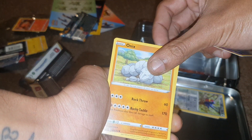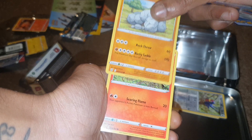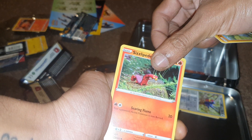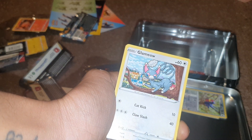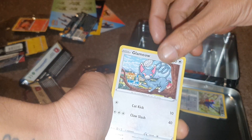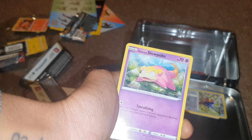It's Onix with 110 health points, being a Fighting-type Pokémon. Then we have a Fire-type Pokémon with a move of Searing Flame — it's Sizzlipede with 70 health points and a Pokédex entry of 850. Followed up by a Normal-type Pokémon with moves of Claw Slash and Cat Kick — it's Glameow with a Pokédex entry of 431, having 60 health points.